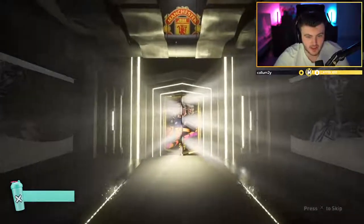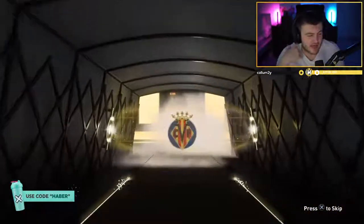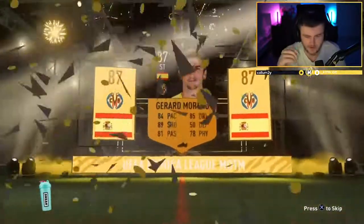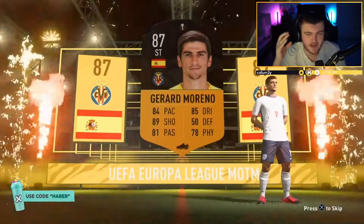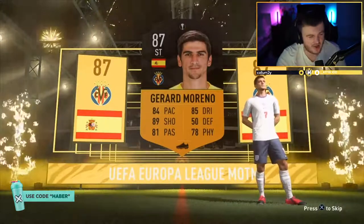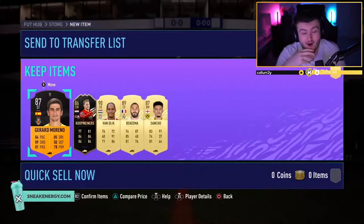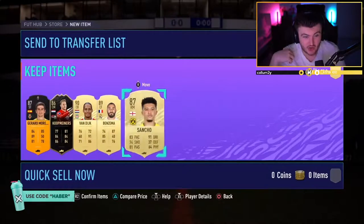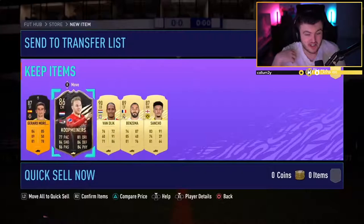Forest Gate - he's got FIFA points in his account, so this is going to be good. We've got a Man of the Match! Spanish - it's Moreno, but 87 rated. Our first Man of the Match to pop out. Gerard Moreno 87 rated - somehow he gets so many special cards every year. Informed Coopminers, Van Dyke, Benzema, Sancho - not a single card under 86 rated. What an insane pack. That one trumps the Informed Jota one.